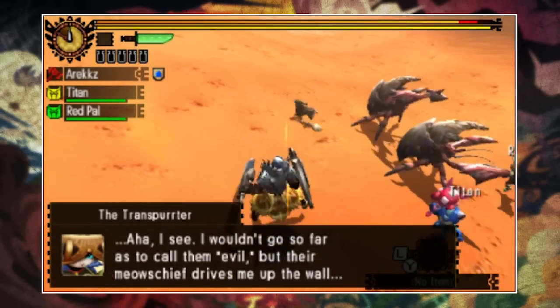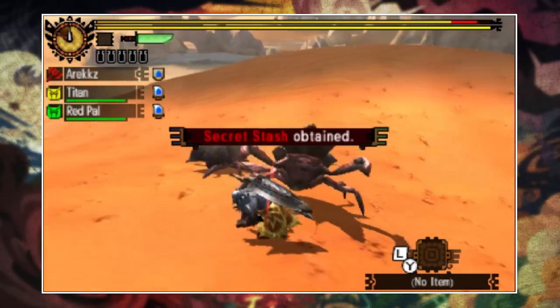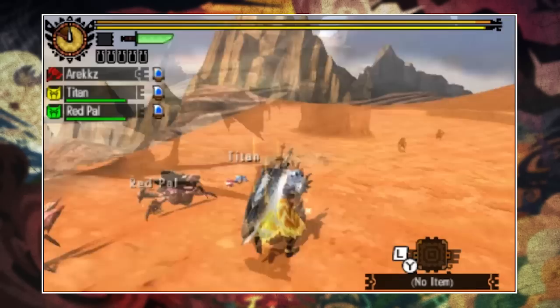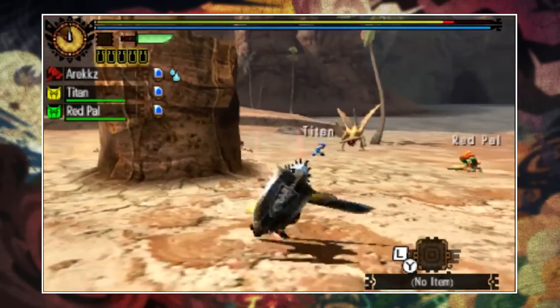When you're fighting the cats, hit them a few times and they'll burrow underground, invariably leaving a shiny on the floor — that's the item you need. With a rarity one weapon you do less damage so it'll take three or four hits depending on the weapon, but give them a beating, pick up all the shinies — you need 10 in total — then return to the quest box, drop your items there, and the quest is complete.